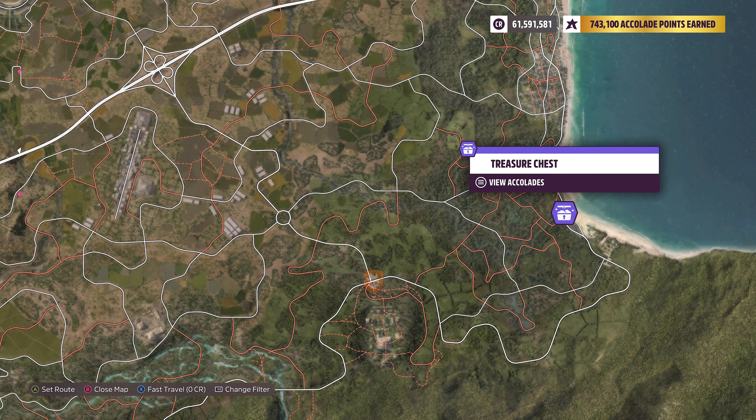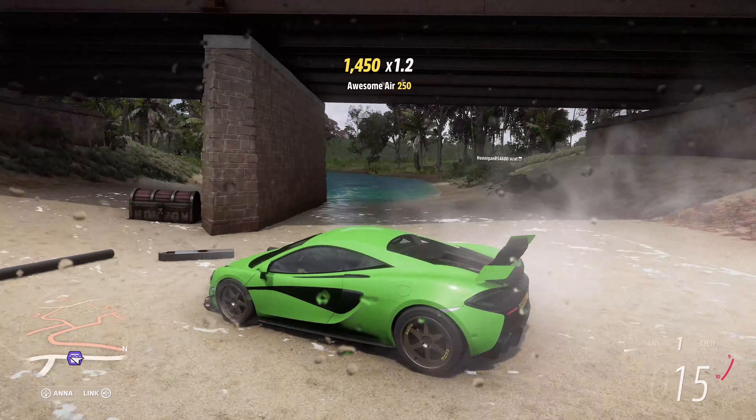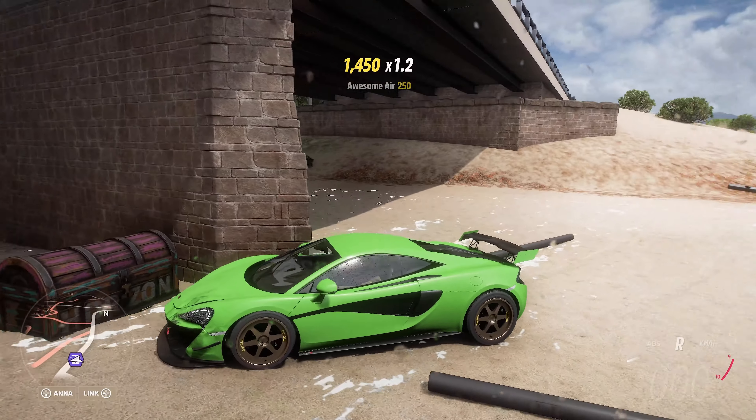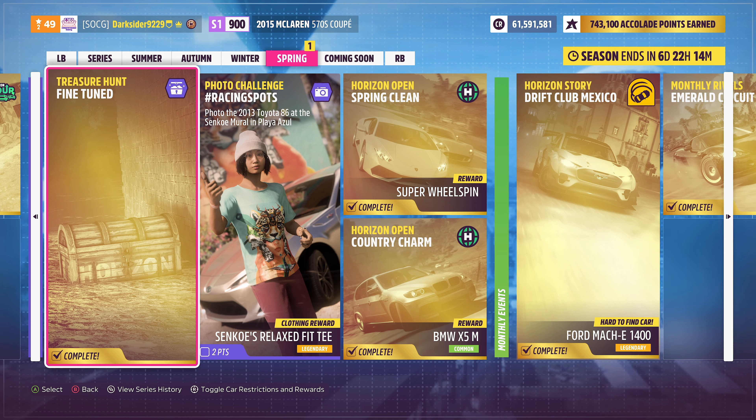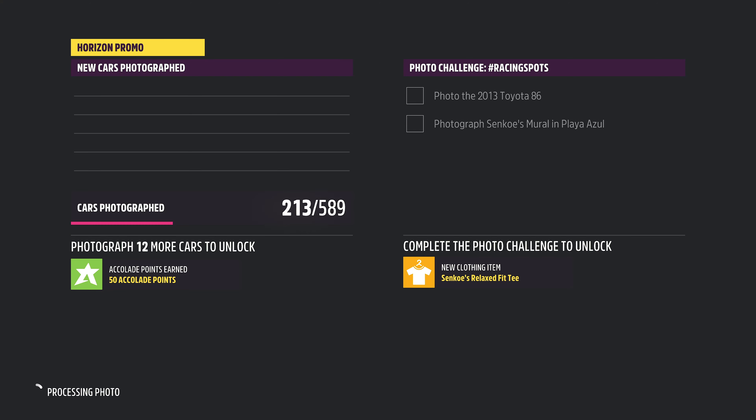The chest can be found near the seaside. For the photo challenge this week, we're back in Playa Azul for the third time — take a picture with Senko's mural while sitting in your 2013 Toyota 86. The location is right on the side of Lugar Tranquilo House in Playa Azul. Once you get to the location, take a picture of your Toyota along with the mural.